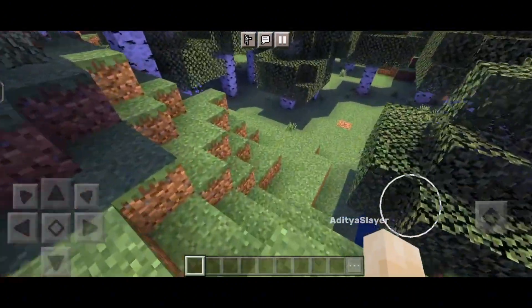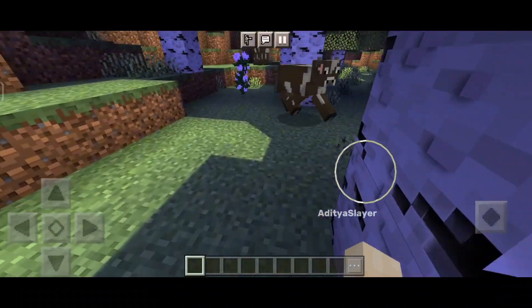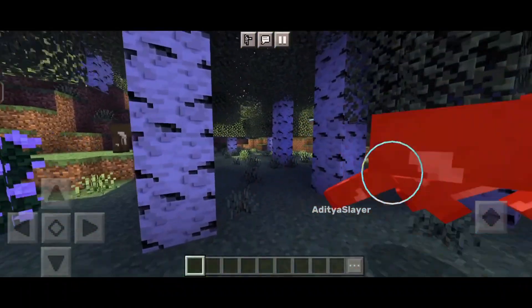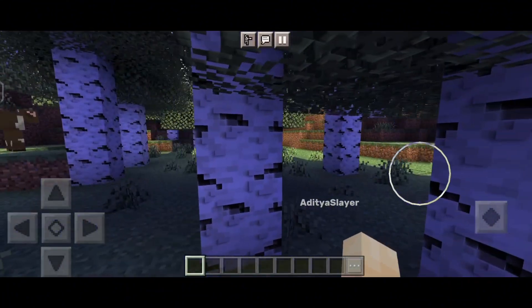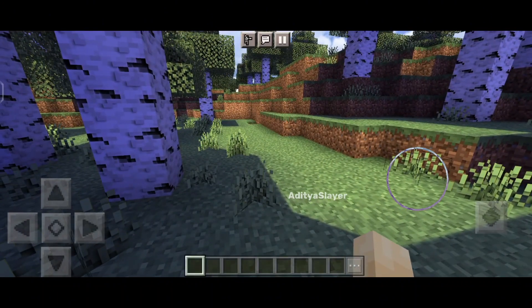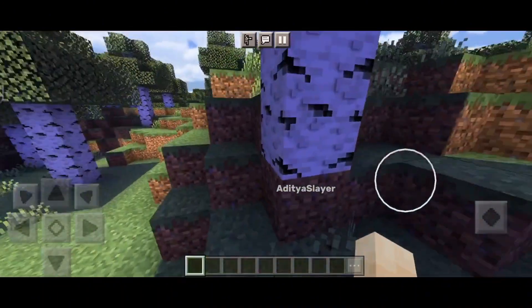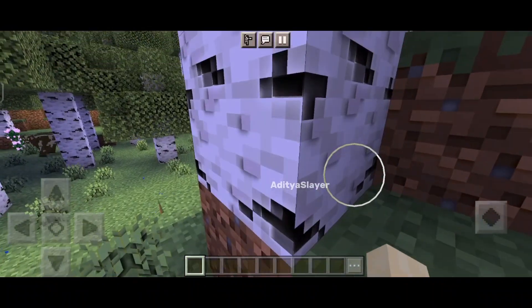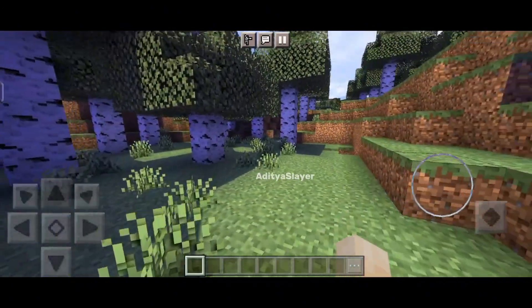In addition to the improved lighting effects, the new shader also brings enhancements to the water graphics in Minecraft. Water has always been a challenging element to render in games, but with the shader 1.20.72 update, water in Minecraft will look more realistic and dynamic than ever before. From shimmering waves to realistic reflections, the water in Minecraft will now look and feel more lifelike, adding a whole new level of immersion to your gameplay experience.